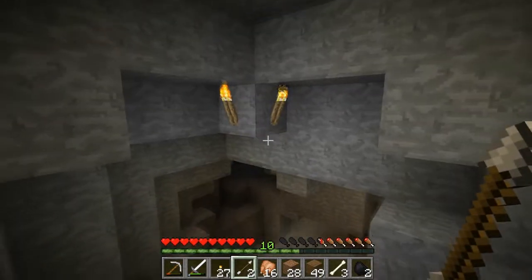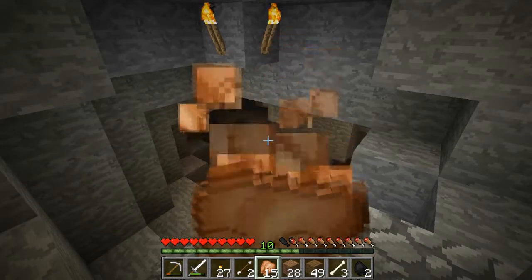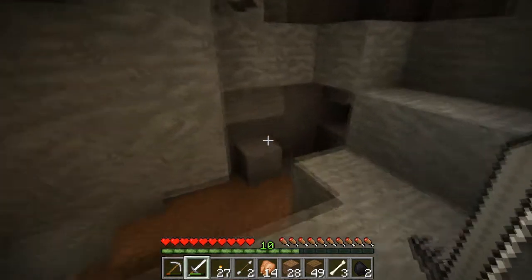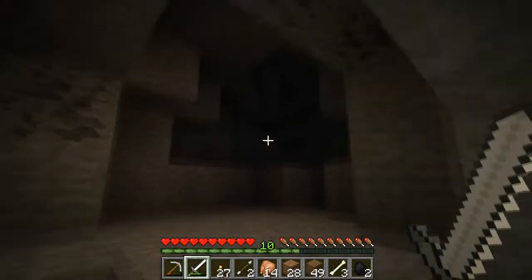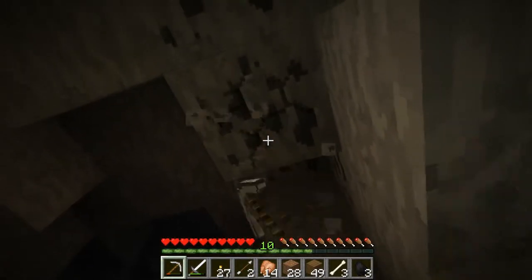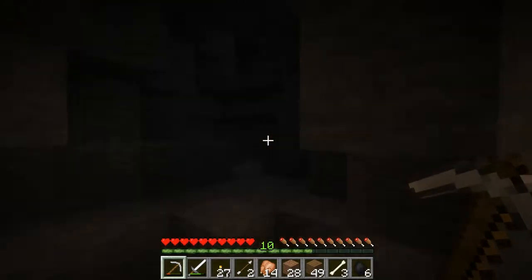I marked it off with these torches so I remember where I was. Let me go ahead and fill up my hunger bar and let's go see what we have down here — I have not been down here at all yet. We have a little area off in that direction. I'll go ahead and grab some more coal here, just a little bit.